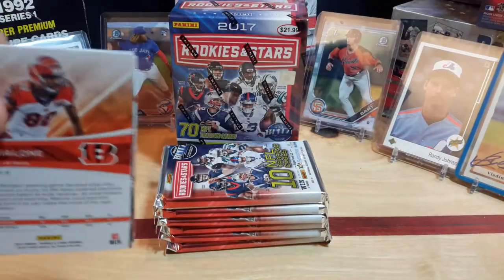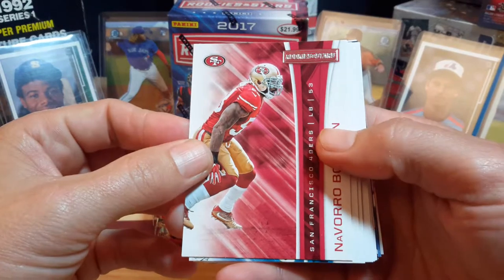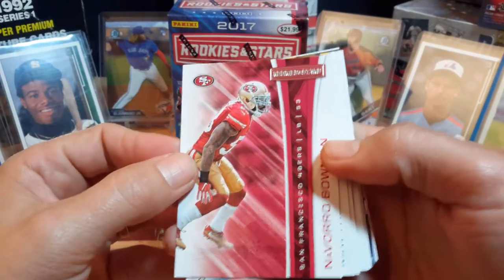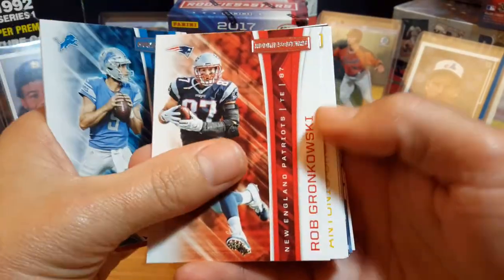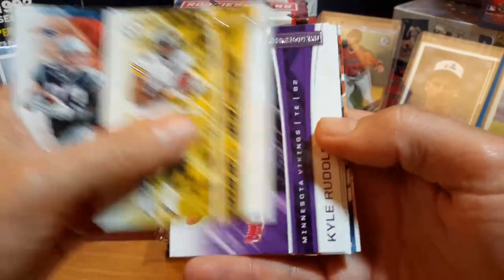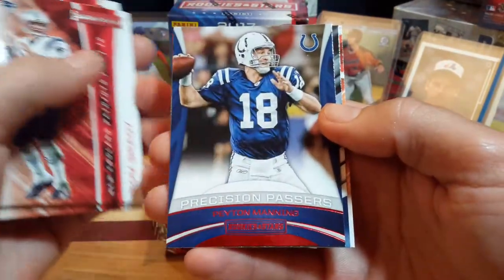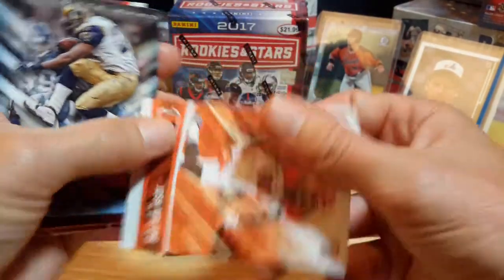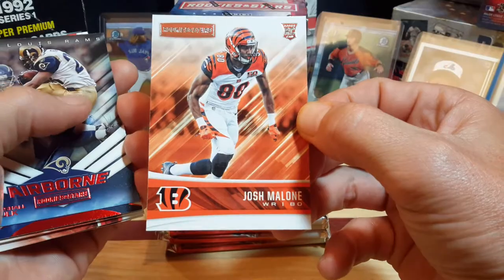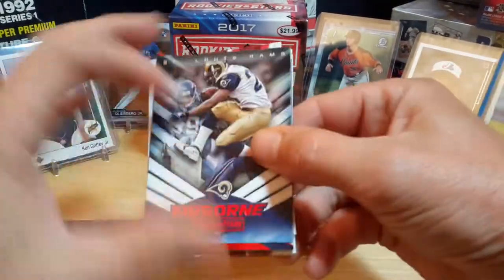Once again we want all quarterbacks — no defensive players hopefully — and of course we start off with a defensive guy, but either way it's from one of my prior favorite teams, the 49ers. There's Stafford, Rob Gronk, Antonio Brown, Kyle Rudolph, Tom Brady, Peyton Manning, and Marshall Falk. And the rookie is Josh Malone, wide receiver. So we'll set the rookies off to the side.